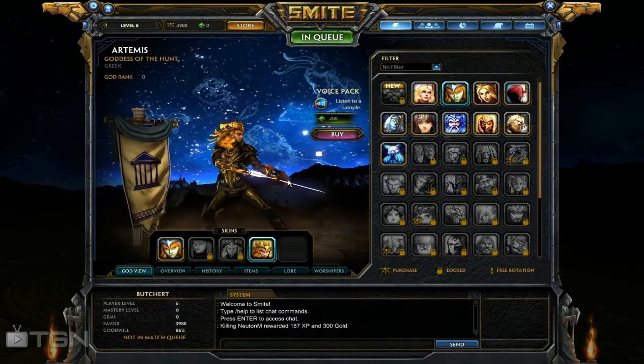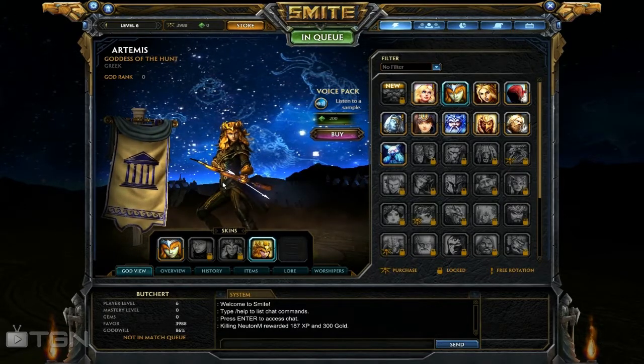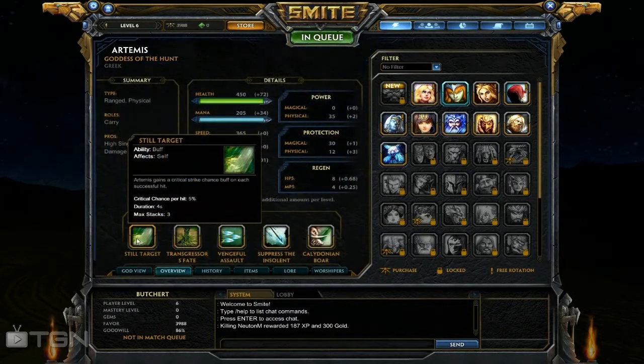Now let's get to her abilities. Artemis has high single target damage. Artemis has a passive ability which gives you a critical strike chance buff. On a successful hit, it stacks 3 times and the chance per hit is 5%. The buff lasts for 4 seconds.